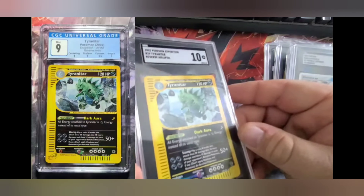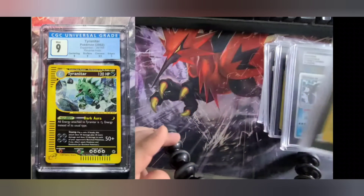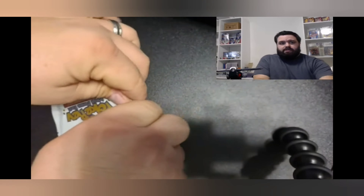The last one was the Tyranitar — this was the only Expedition 10 that I got back from SGC, so one in five minimum guarantee. Let's get right into it.